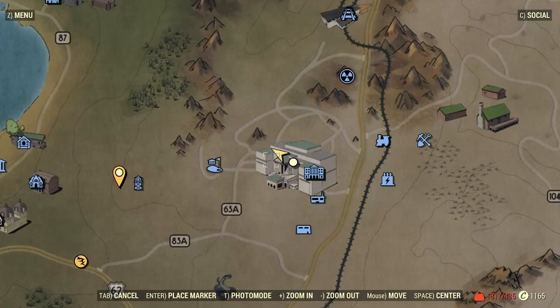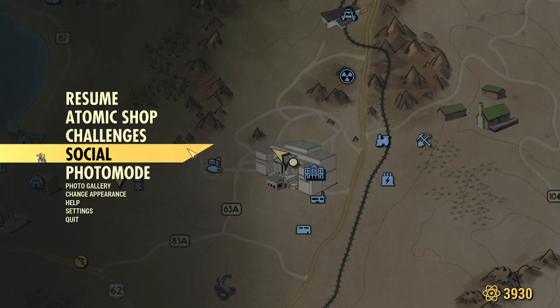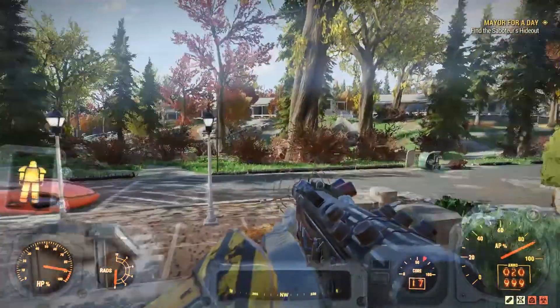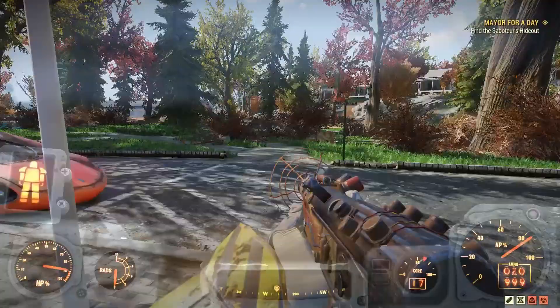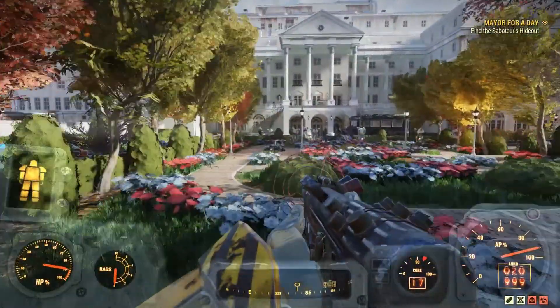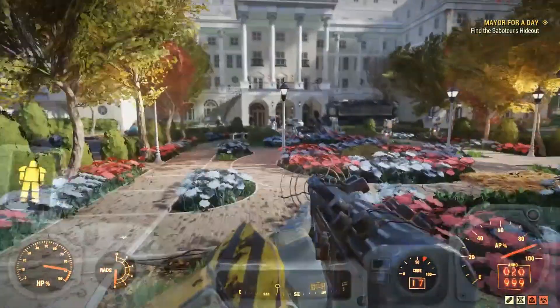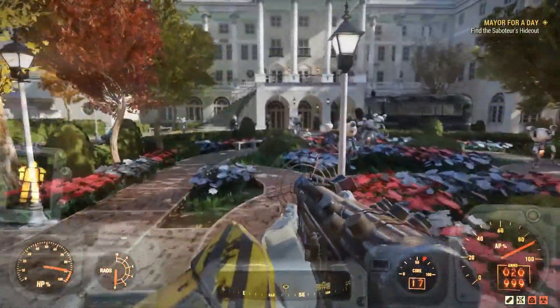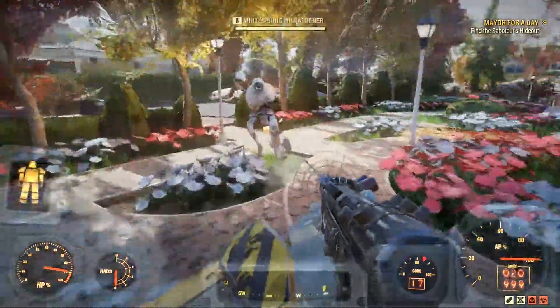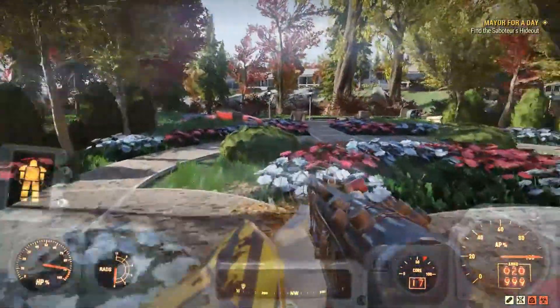I finally figured out what's causing the game to freeze in certain locations like Charleston, Grafton, and White Springs. When Fallout was finally launched, I had my settings set to Ultra, and I hadn't messed with them until recently when I started encountering the freezing when going to certain locations.